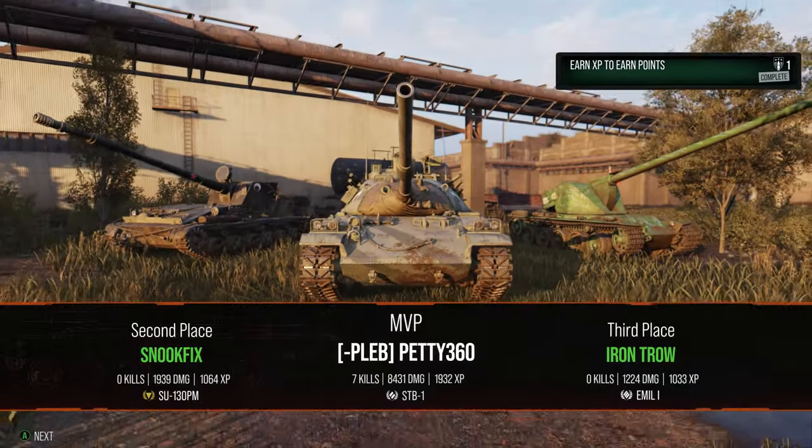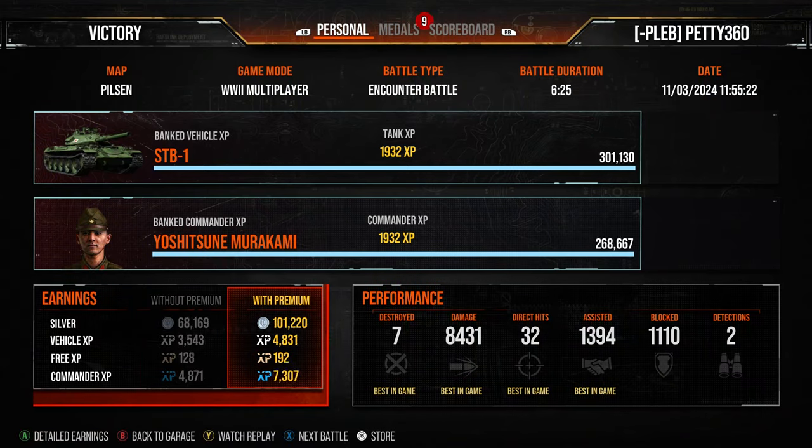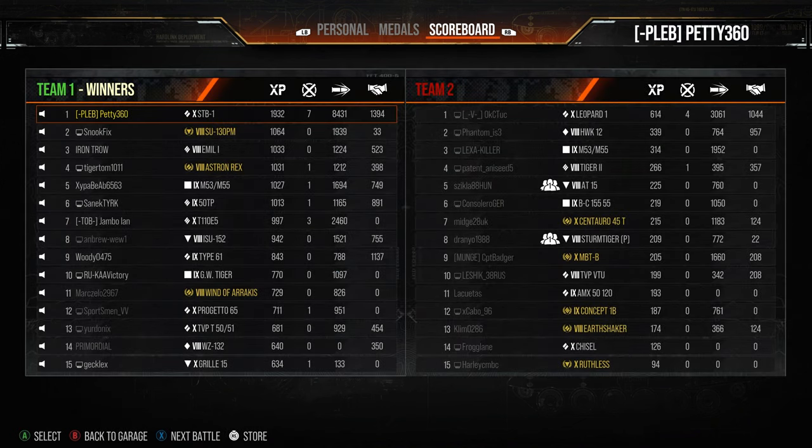We finish with the victory — seven kills, 8.5k damage, 1932 base XP, 394 assistance from tracking, the Ace Tanker, Devastator, Top Gun, Confederate, and High Calibre. A really nice base XP and a really nice game for the STB-1.